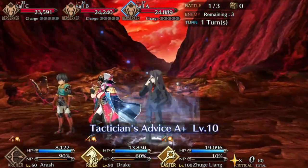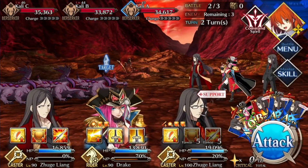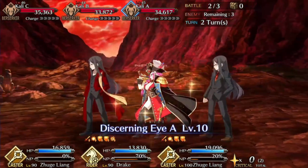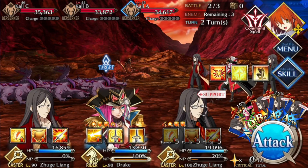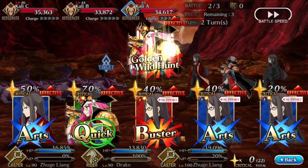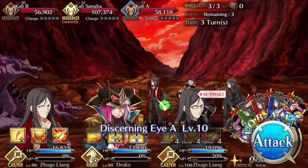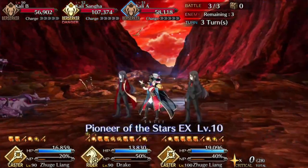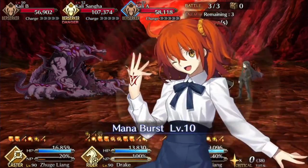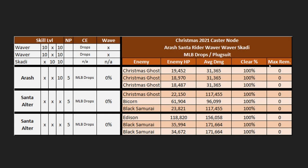Party composition: Arash, Drake, Waver front line, with Waver on the back line. Turn one: use Arash's skill three for 80 charge, use one Waver's skill two and three to bring Arash to full, and NP — Arash handles wave one easily and Waver rotates in. Turn two: with both Wavers, use the remaining Waver's skill one to get Drake to full charge, use the mystic code skill two star bomb for help, and NP with Drake — the Bicorn may need to be carded out. Turn three: use all remaining Waver skills on Drake, use Drake's first and third skills for damage and charge, use Angry Mango's buster up on Drake, NP — Edison only lives 35% of the time with at most 8.5k remaining.